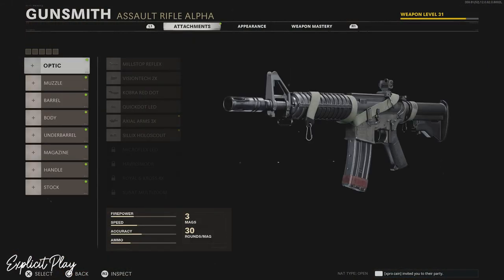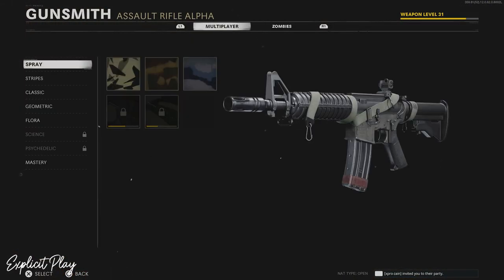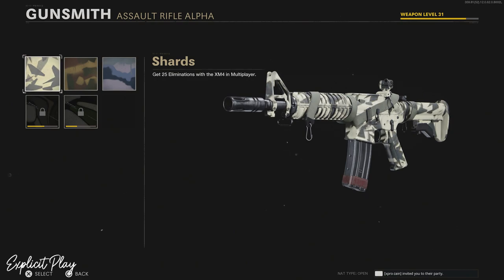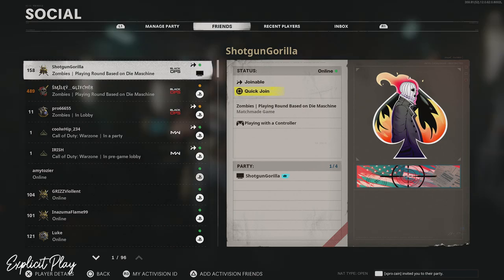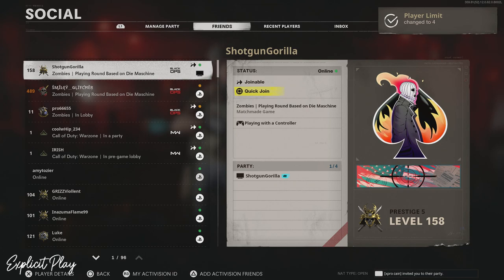The first thing you're going to need is the Law Breaker wildcard. And once you have that on, you need to make your way over to your secondary weapon and just put a random gun on and hover over the first camo. Once you're hovering over the first camo, simply press triangle.